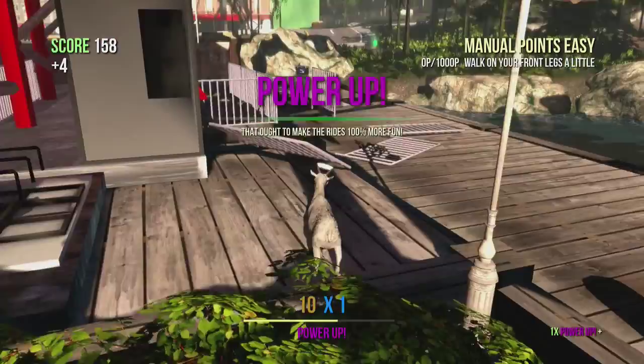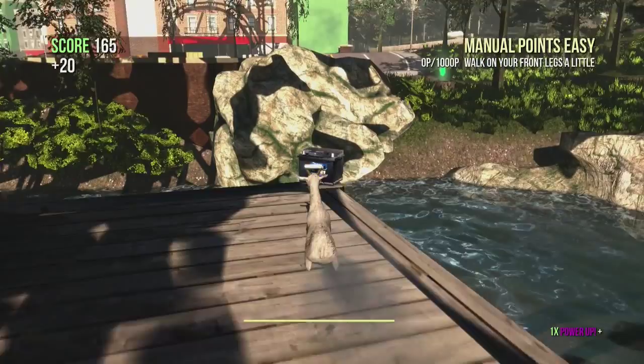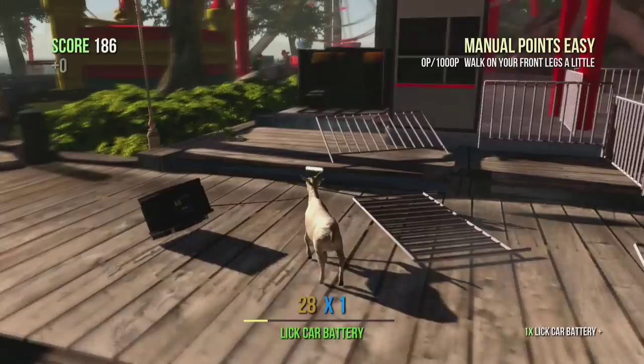Like I said, we need six, so we have five more to go. The second one is actually located right here on the pier, right next to the roller coaster. So just lick that one and bring it right on over and plug it right back in.